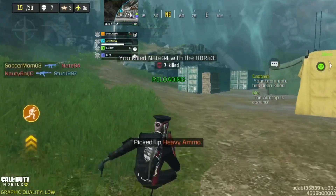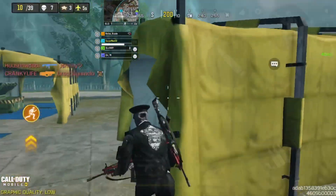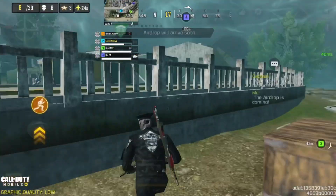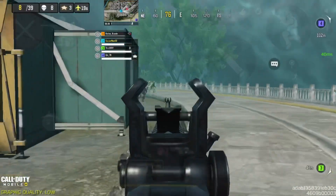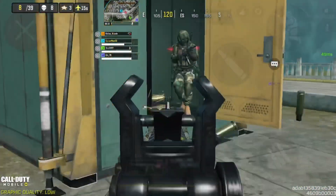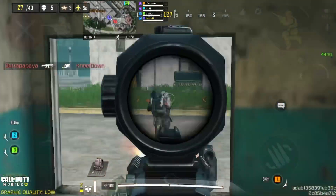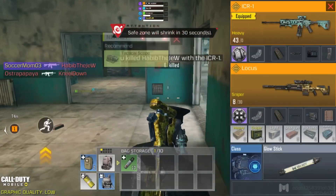You can strafe, drop shot, any of that — but avoid major slide peeks, they just don't really work. Jump shotting is absolutely broken; opponents can't hit a single shot. Another tip: don't take fights with a lot of people at once. Run away immediately when you see multiple enemies and take fights individually. Here jump shotting again — absolutely destroyed the opponent who couldn't land a shot.